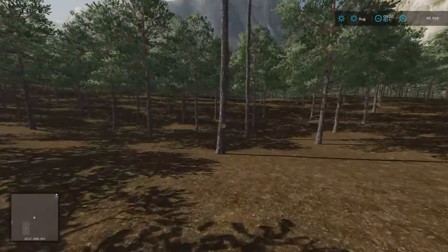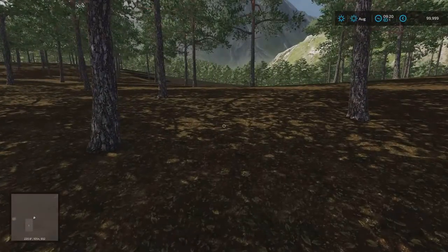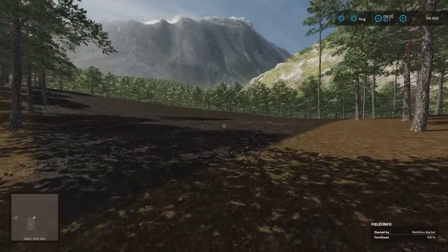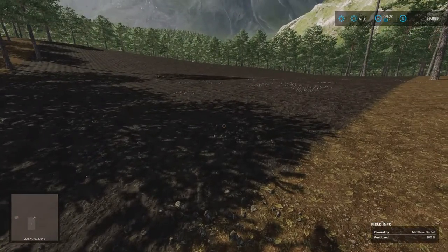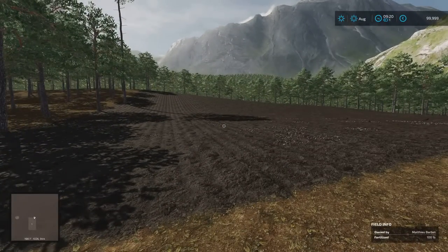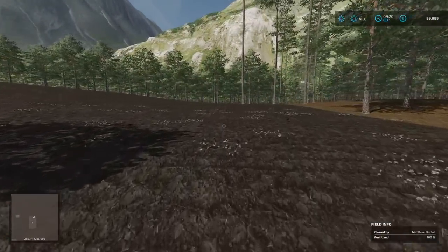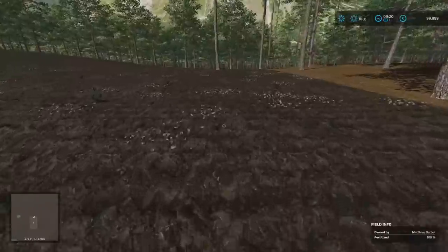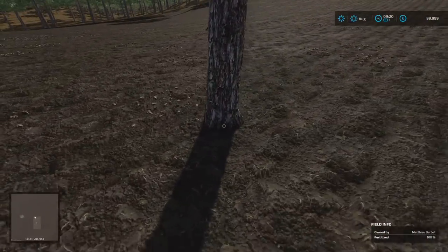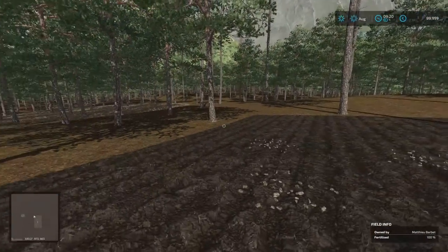The one field you do start with is just here. It does say you can find some stones on it — I don't know if that means the rock textures. There's obviously stones in the field. That's why there's no contracts available because it's been ploughed. That's going to put a dent in your header. That one's just got to go. And that's your field.